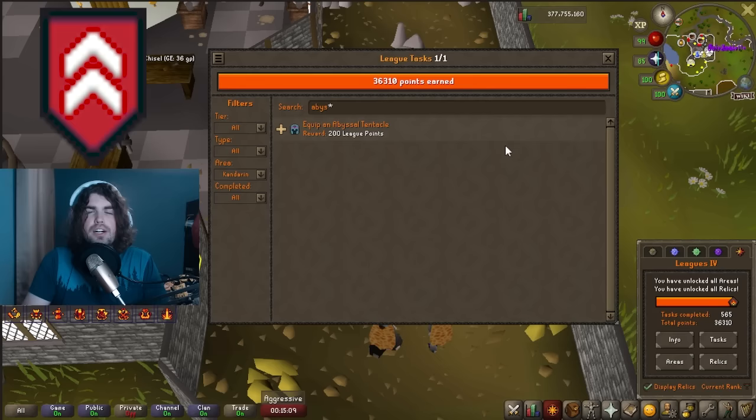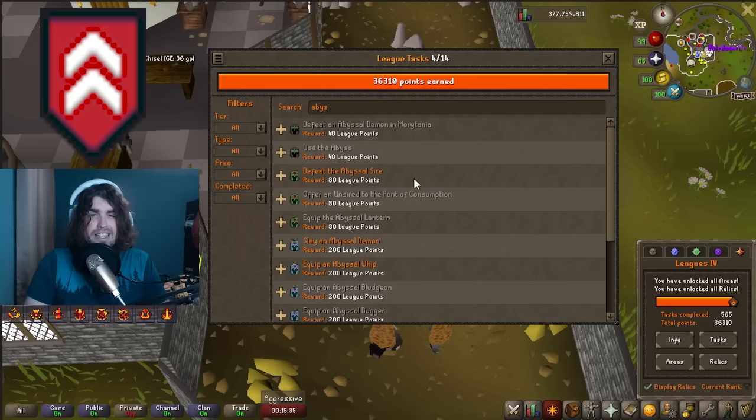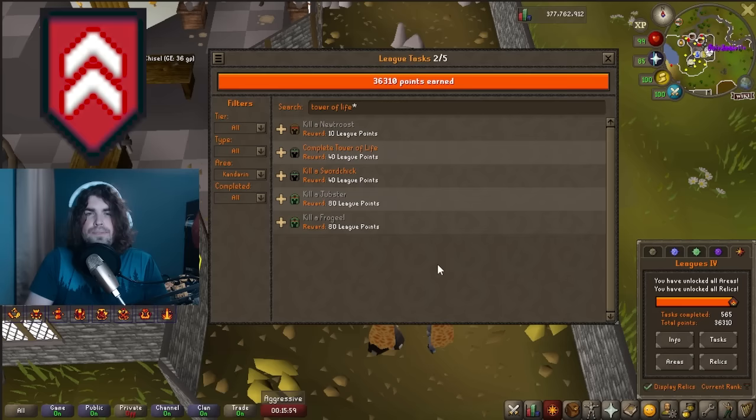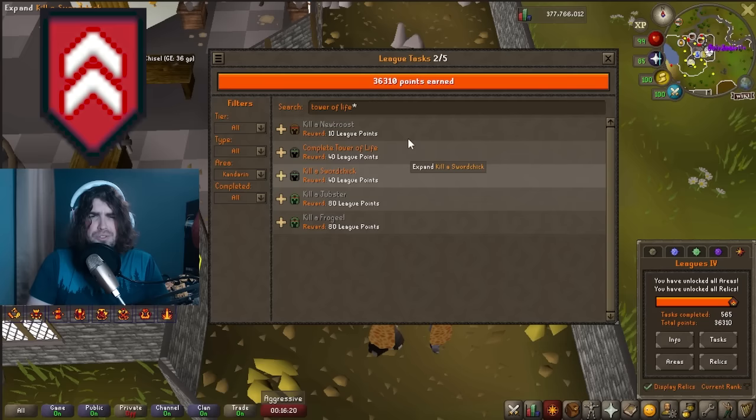In Kandarin you can also get a Kraken Tentacle to upgrade an Abyssal Whip into an Abyssal Tentacle — a great combo task. The Abyssal Whip is 200 points and the Abyssal Tentacle is also 200 points, making the whip grind a 400-point slammer. Also, the Tower of Life has over 200 points of tasks: completing the quest is a task, and then creating a Swordchick, Jubster, Frogeel, and Newtroost are also tasks. You can probably knock this out in about 15 minutes.